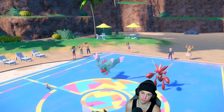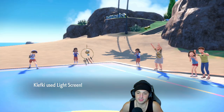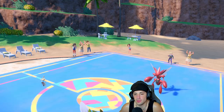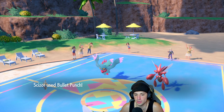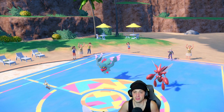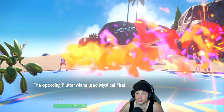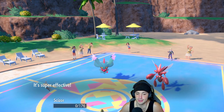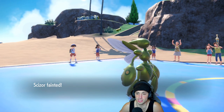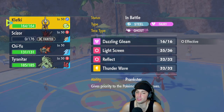Quick Guard comes out — wow, that's a really really good play! Maybe I should just set up Tailwind now. Do we think he's gonna Quick Guard again? Maybe — there's a possibility. Let's see what Flutter Mane goes for. It has Mystical Fire — bye bye Scizor, did not see that all day! Even through the Light Clay. Quick Guard play with Scizor — that was beautiful, that was a really good play by the opponent.